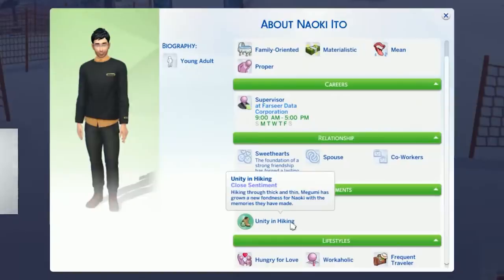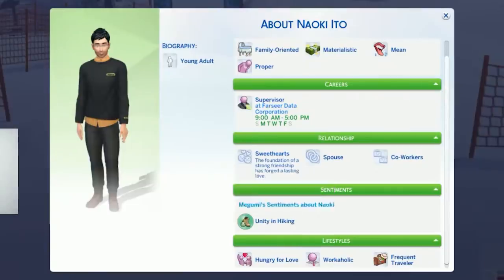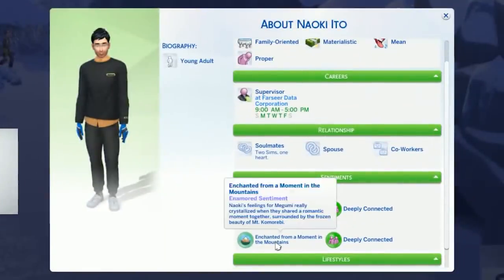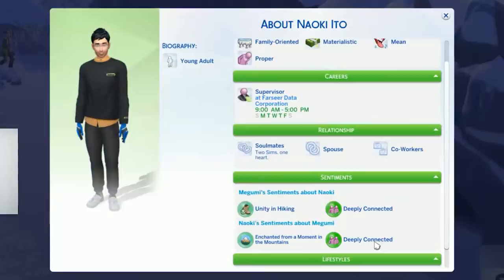This is going to show sentiments and other information such as a Sim's career, traits, and relationship bits along with lifestyles if you have Snowy Escape. It feels like you'll be opening it a lot to see about sentiments, as it seems to show sentiments broken up by the Sim they're shared with.